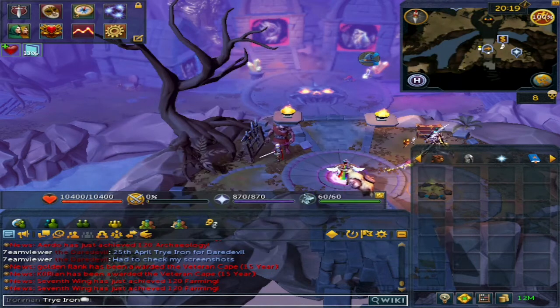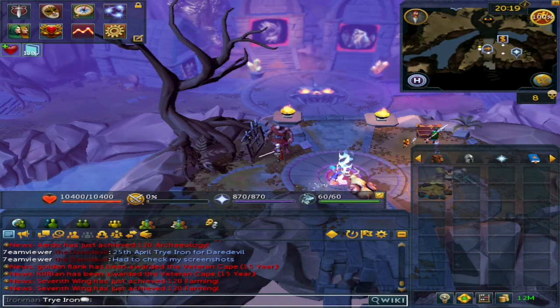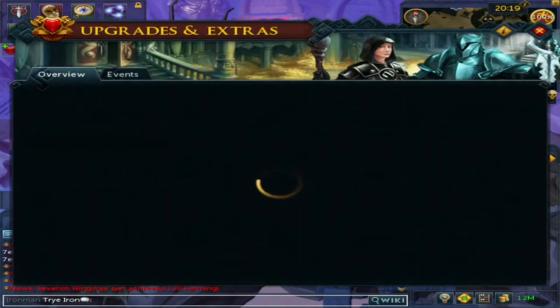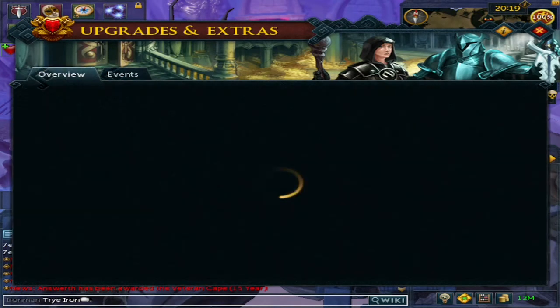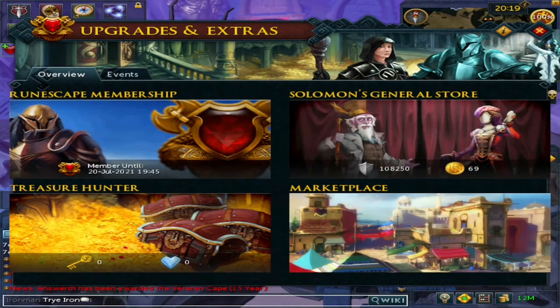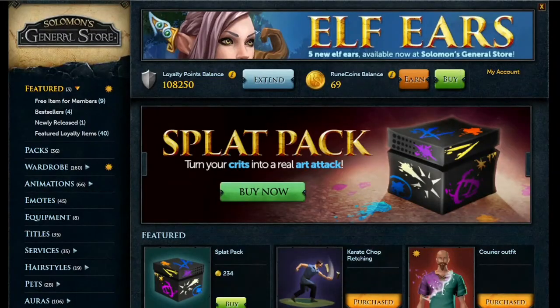Now let's go over the loyalty point auras. Hover over Upgrades and Actions — the Bond-looking icon — and click on it. If you're on the Events tab, click Overview. You'll then see Solomon's General Store. Click it and the store interface should pop up.